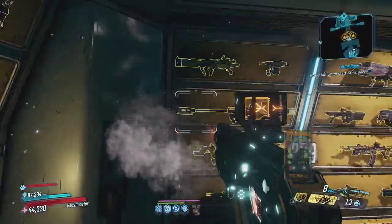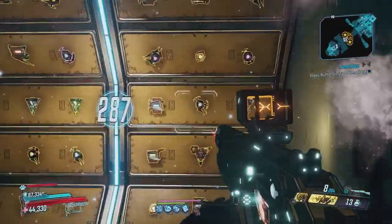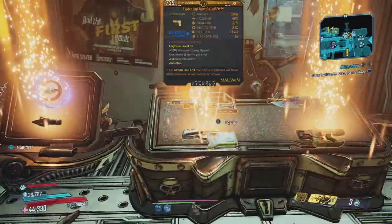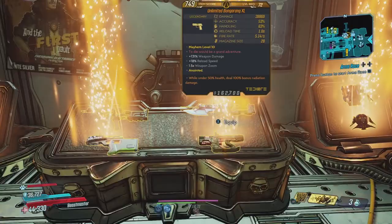Basically, with these methods, you should be looking at literal walls full of legendaries to choose from in your diamond loot room. And even your golden key chest should be packed full of legendaries. So if this is something you're interested in, then you may want to stick around.